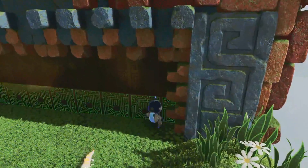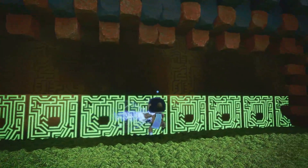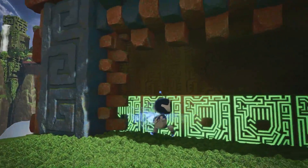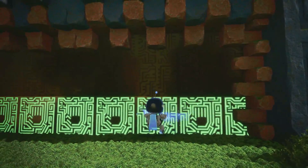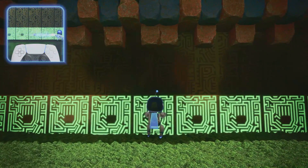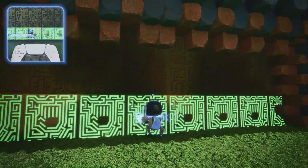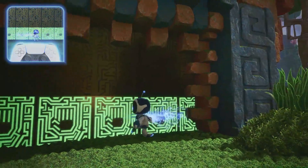Astro Bot is a 3D platformer that boasts 50 levels broken into different worlds, plus the desert planet serves as its main base. The controls are great and don't disappoint in what Astro can do. The right analog stick controls the camera and you can rotate it to see more of the level around you, which comes in handy for finding secret items. Throughout the levels he can collect coins as well as attack enemies. The main objective is to rescue his friends scattered everywhere, looking at every nook and cranny not to miss anything before completing the level.